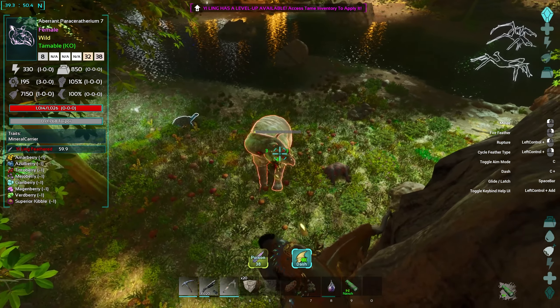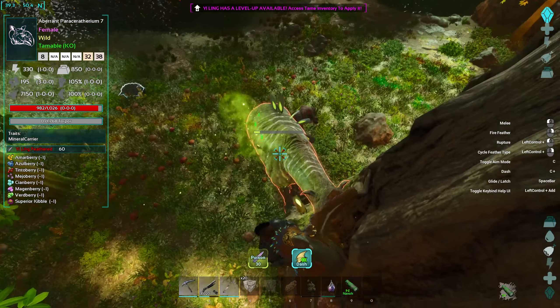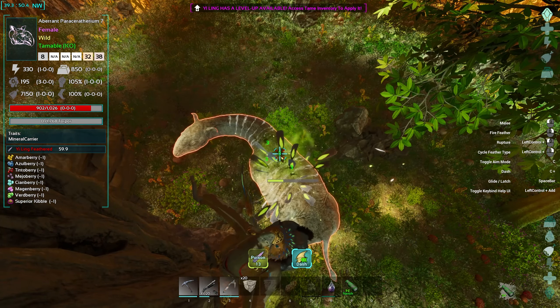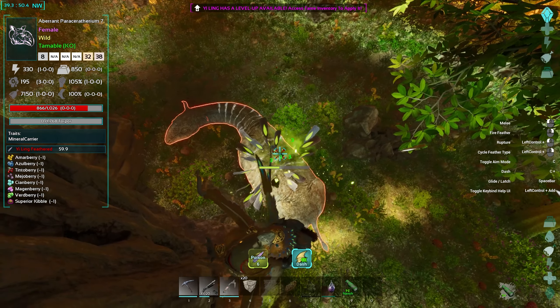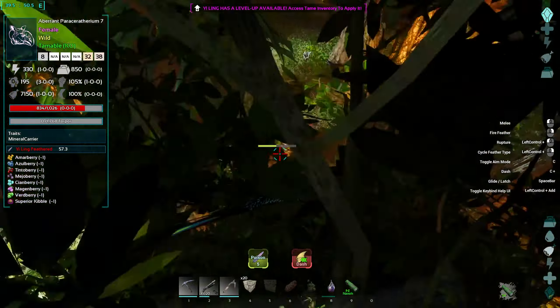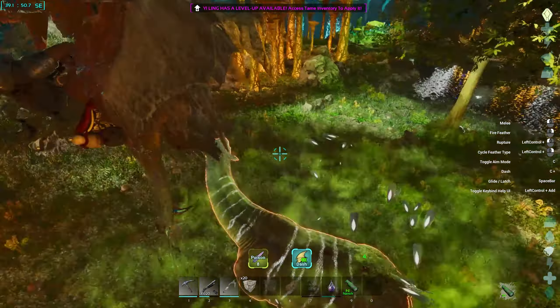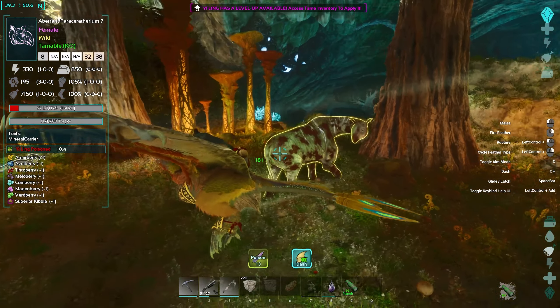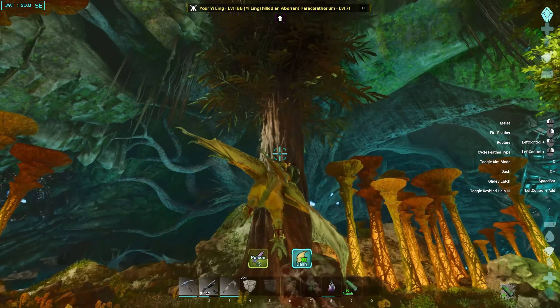Another type is the Poison Feather, gained by feeding your Yai Ling nameless venom. This is actually one of the most powerful feathers — the more you fill up the bar, the longer the poison will last, which is a damage over time effect. Hitting this Parasaur with the rupture attack, it's now taking 183 damage a second, which is absolutely insane.